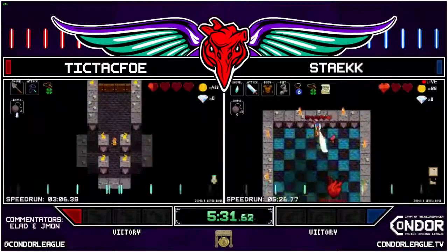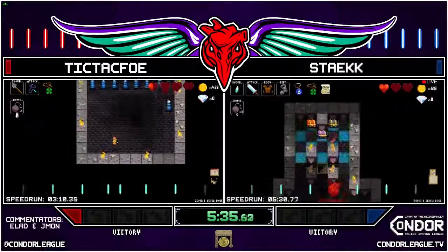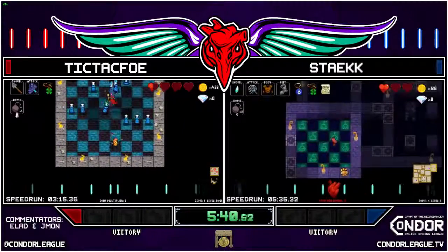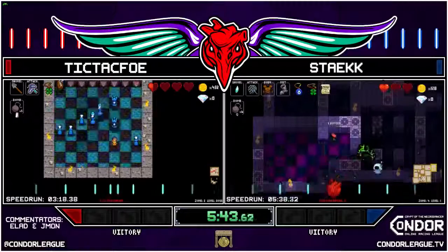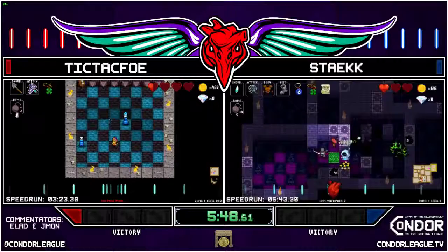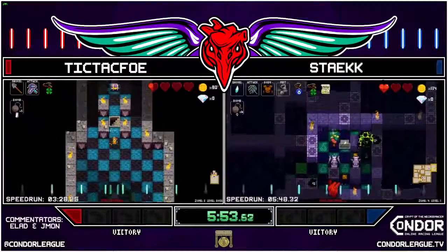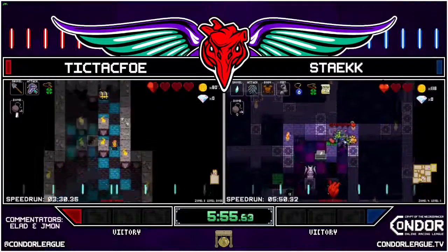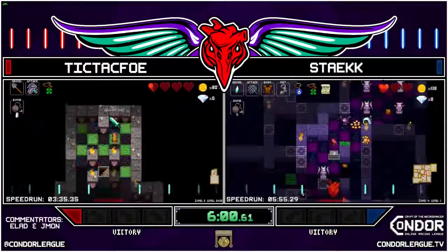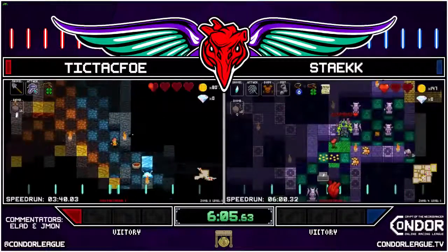Wow, that was a lot of damage Tic Tac Foe just took — he's still alive but he just lost all of his health. That's thanks to the whip — unable to run away. That's why a lot of the more competitive racers don't like the whip: you're trying to scoot through enemies and you get hung up because you have to attack. But with the cat you can move so you don't get hung up as much. An interesting bomb placement for Steak there — not sure what the plan was, he did bomb an enemy but he could have just killed it.